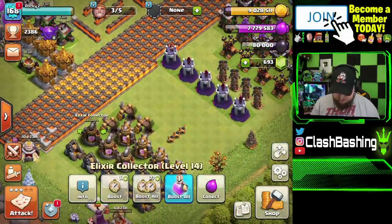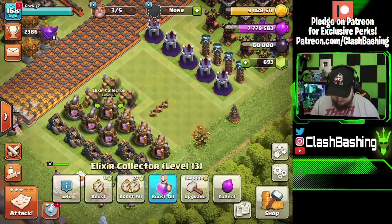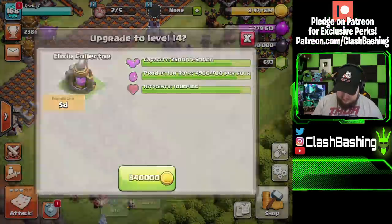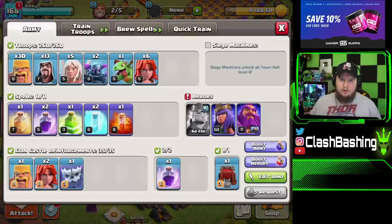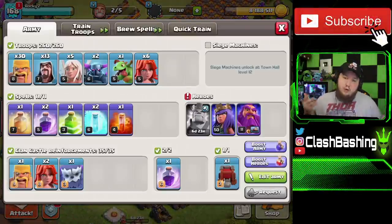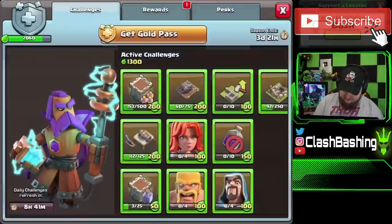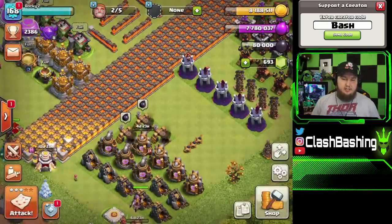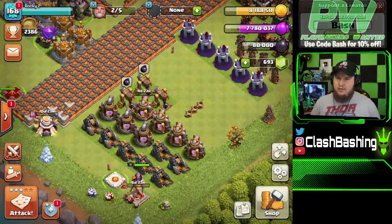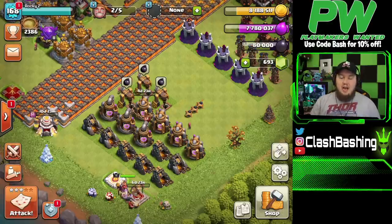Alright, some upgrades are already done. We'll go ahead and get the remaining one upgrading since we'll get our bonus shortly. We're going to use an army of six Valkyries, 30 Barbarians, and 13 Wizards, then throw a Queen Walk in there. We just need to win four multiplayer battles using each of these troops. Hopefully we can gain some loot — that's the battle plan.